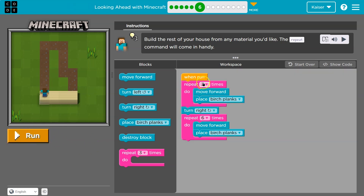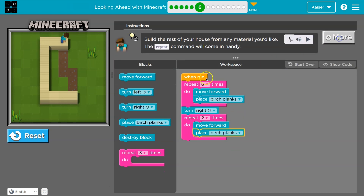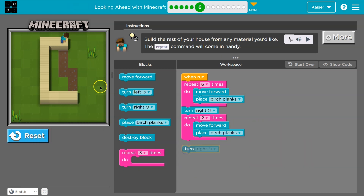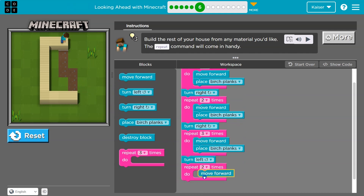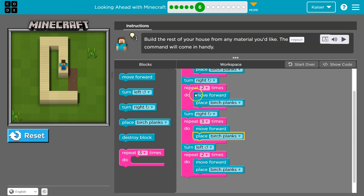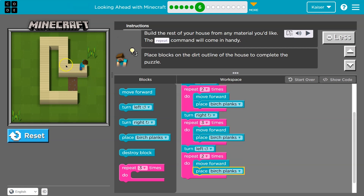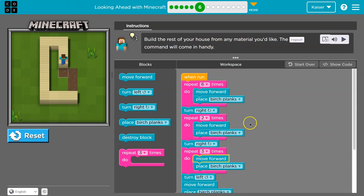Once I do this six times it runs everything in this pink loop six times. Once it runs six times it's done — drops below and I turn right. Then I run this twice. Then turn right, maybe three blocks — I'll use my repeats. Forward, place, then a left, and then two of these: move forward and place. Notice how it all runs in order — once it's done fulfilling the loops it drops below and runs the code beneath it. Let me fix the count and try again.